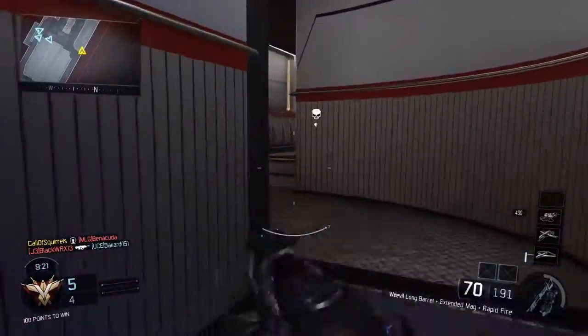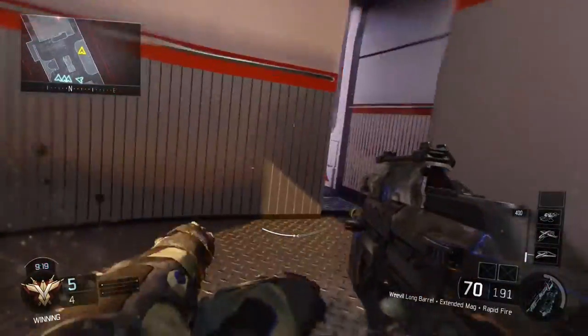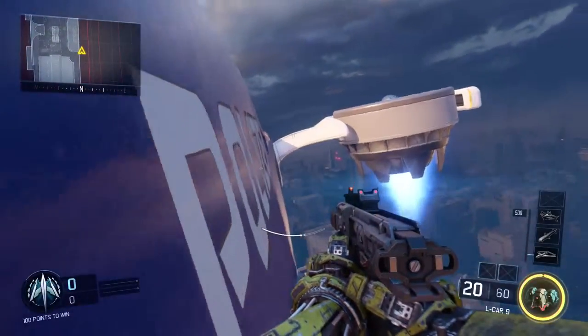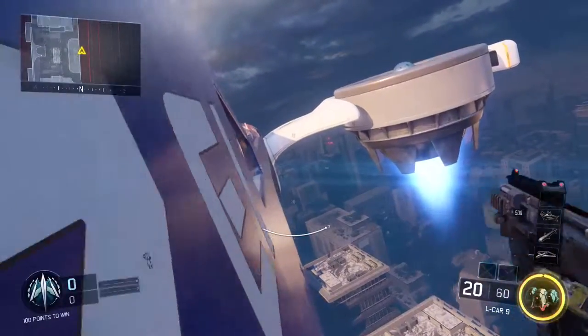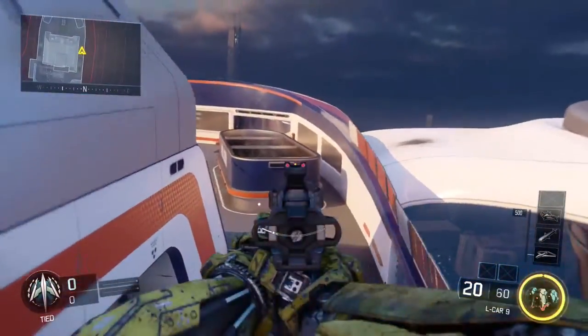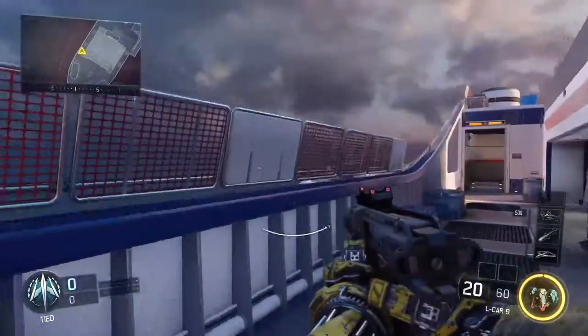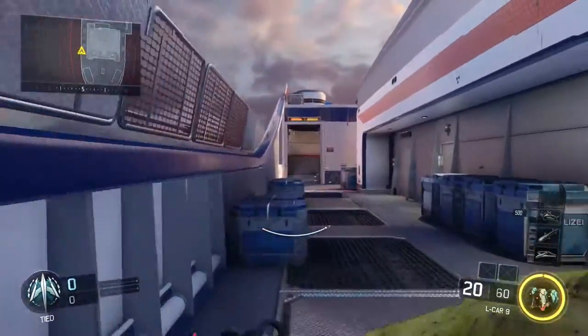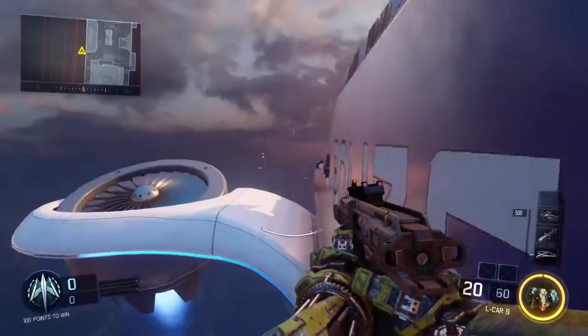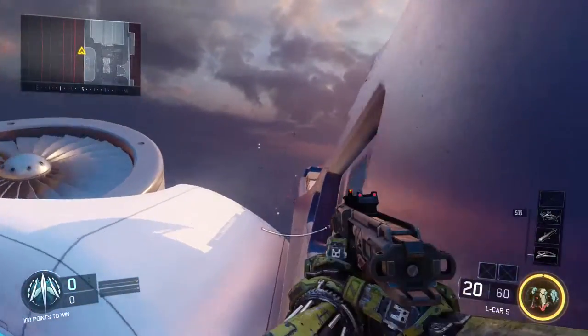A lot of the walls have been made a lot taller so people cannot boost over them. Next, on the wall that connects to the little building thing across from the hot tub, you can actually go outside of that wall and wall run all the way across that side without being spotted. You can also kind of do this on the other side, though it's a lot harder.